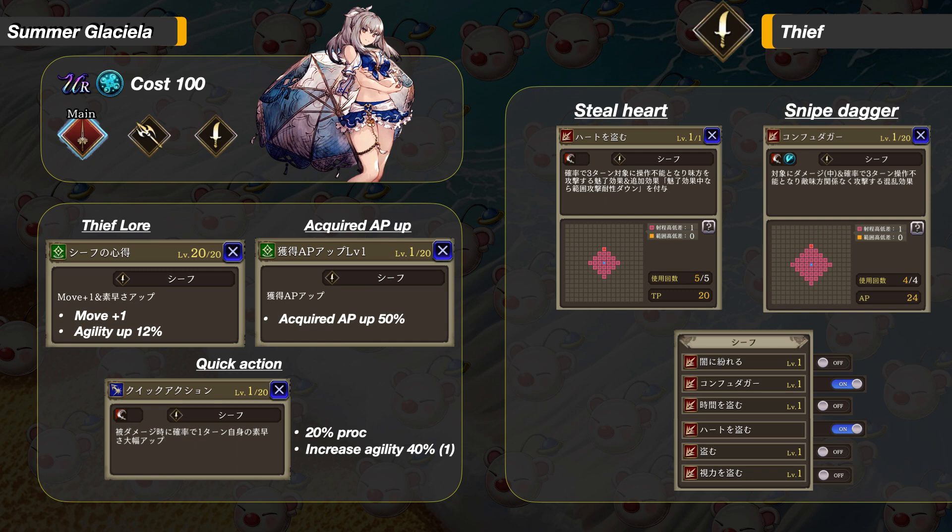Next, her Thief sub. Support abilities are Thief Lore and Acquired AP Up. Thief Lore could be useful in some situations — higher agility and movement could be really powerful on certain maps. The reaction ability from Thief is Quick Action. I think her main job reaction is the best because it can lower magic damage. The two notable abilities are Steelheart and Snipe Dagger. Running her at 50 Faith, Steelheart only has a 50% chance to land. Having Steelheart could be useful against Evasion, but since she has a sure hit, it might not get much use. Snipe Dagger deals medium damage with a 25% chance to Confuse — if you rely heavily on Thief, it might be a good idea to increase her Faith.